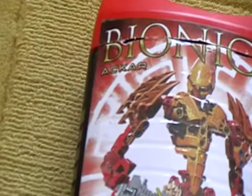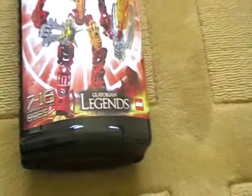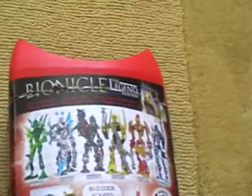Right, first we can zoom in — there's a car just standing there, and you can't really see the Scarabax beetle down at the bottom. We have this new thing going on: Glatorian Legends. That's interesting. Then Lego, 7 through 16 year olds. On the side we have what the Glatorian said, and there's something for an easy open. Wahoo.